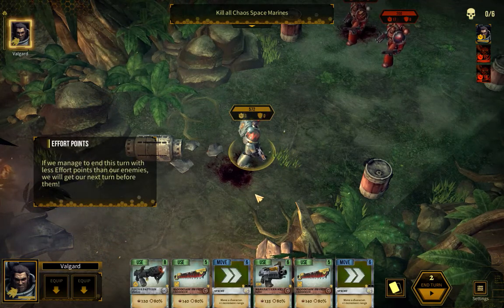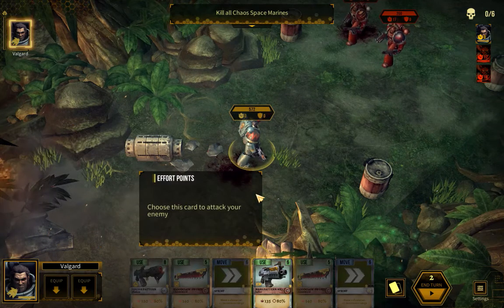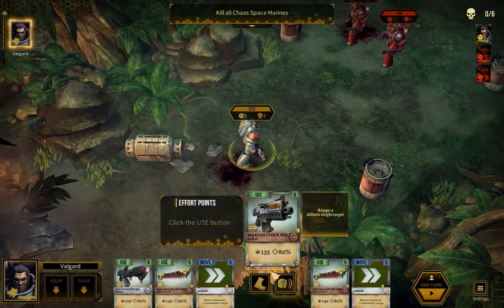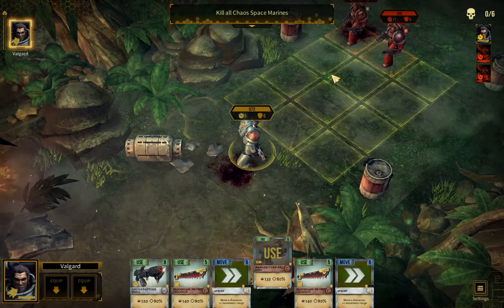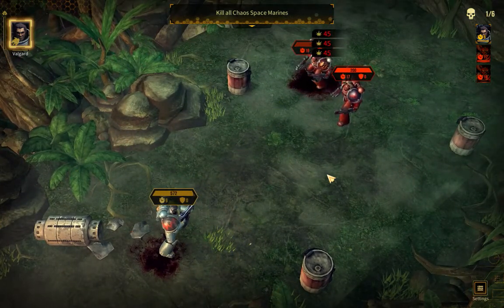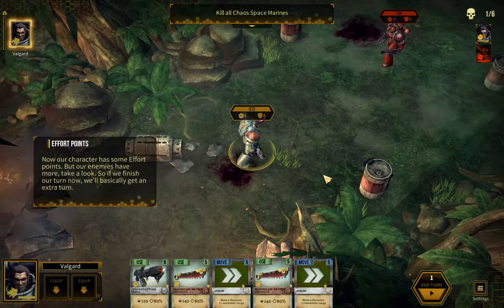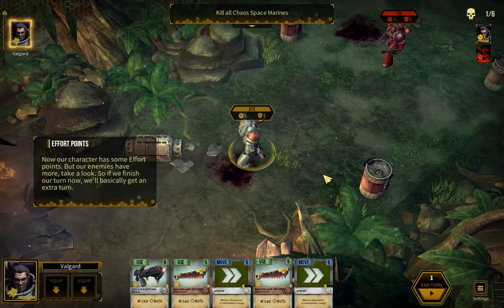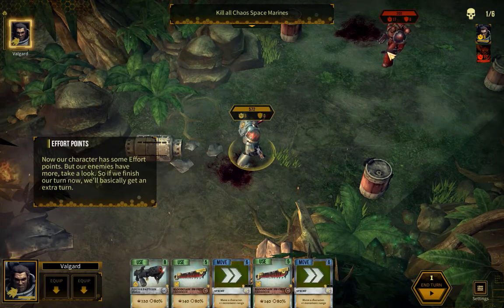If we manage to end this turn with less effort points than our enemies, we will get our next turn before them. Choose this card to attack your enemy. Click the Use button. Now our character has some effort points, but our enemies have more. So we finish our turn now — we'll basically get an extra turn.